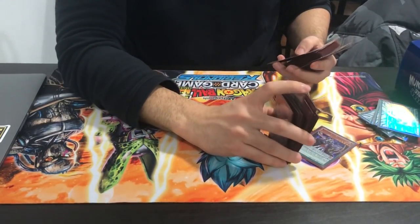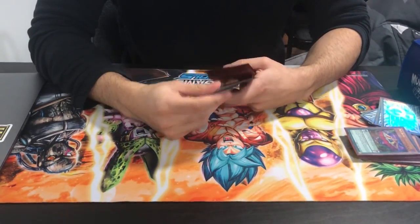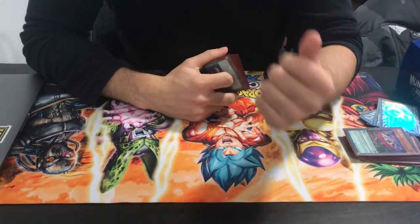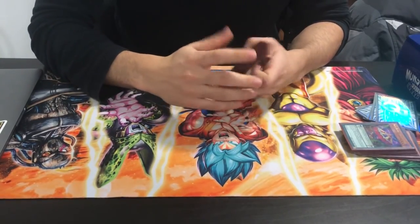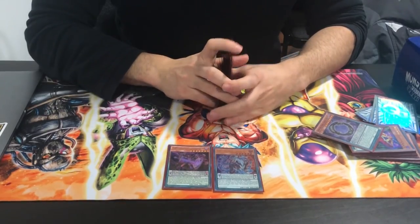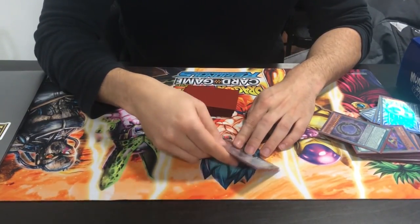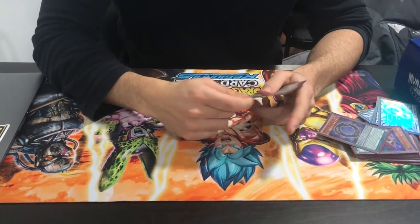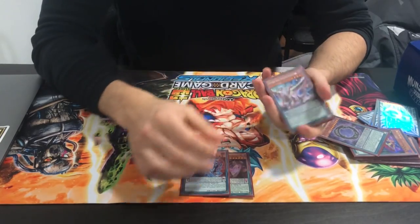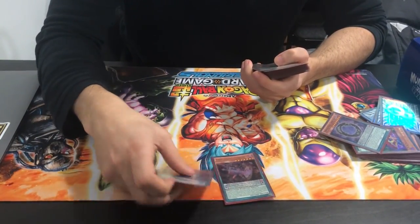I took out Cerberus because the deck is so Level 4-centric that we don't want anything else that's not Level 4 — going first or second, everything needs to be Level 4. The utility of the Extra Deck for Rank 4s is insane. Drawing Cerberus is actually dead because you just want Level 4s going around. You want to Pendulum Summon four Level 4s. Your board is always Pen Graph, Snow and Grave, and 2 Rank 4s — and the next turn is also Snow, Grave, and 2 Rank 4s.